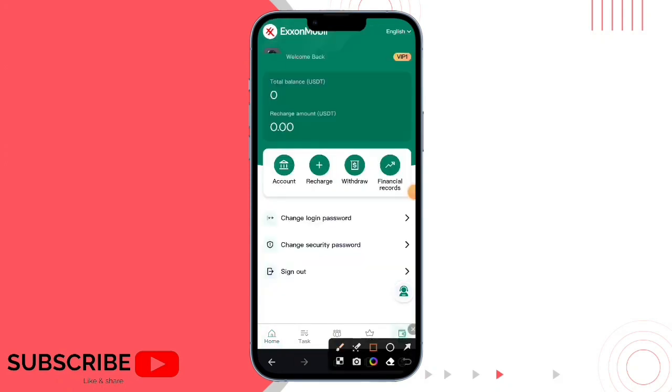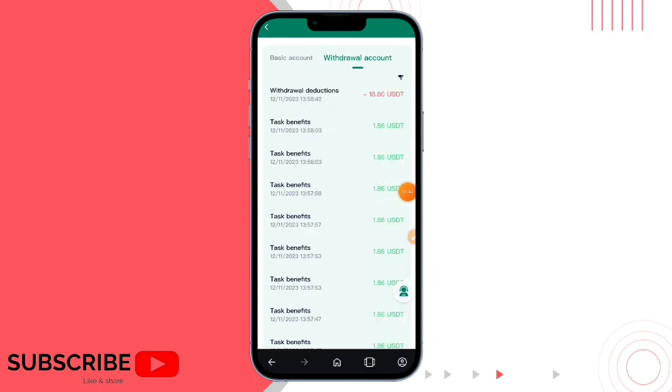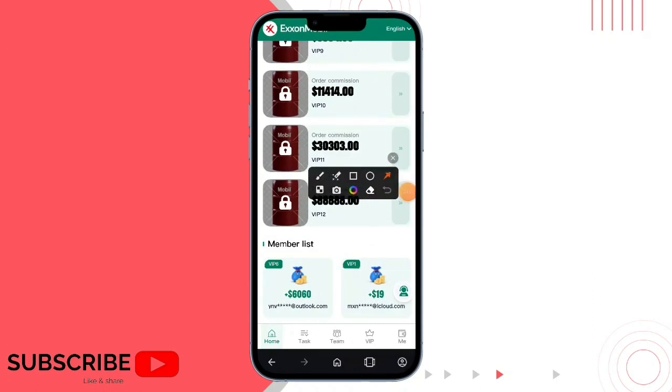I will tell you how to recharge. You need to tap the deposit option. After the deposit option, you can see the link copy address. You can only transfer TRC20. And here is my wallet, and here you can paste.